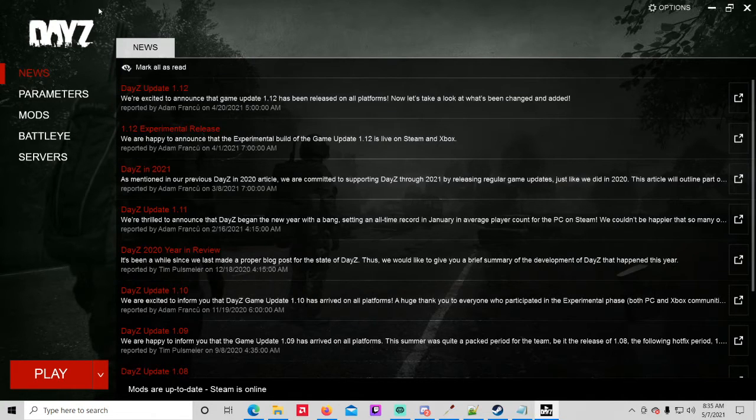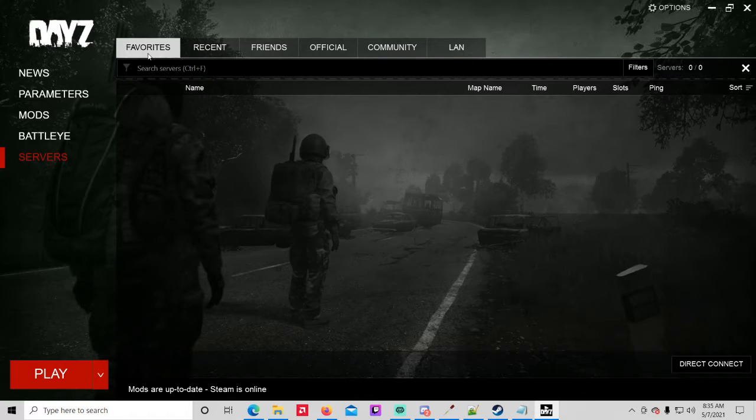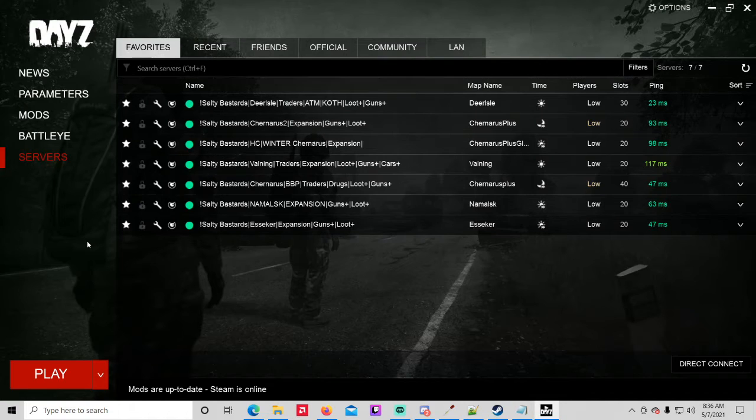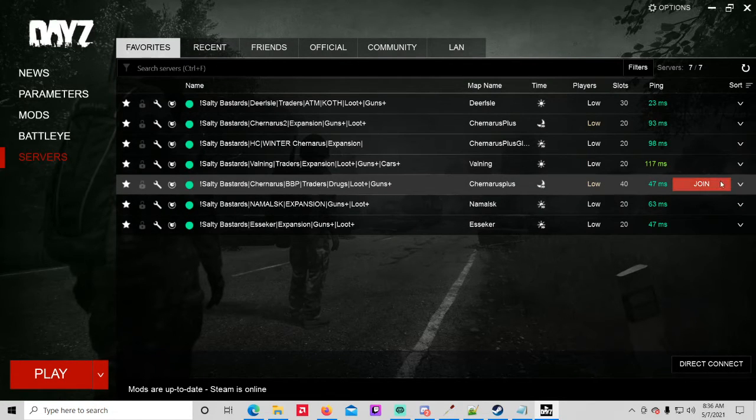I've just launched DayZ from the DayZ game launcher and we will join a server to show you guys what we're talking about. So just by default, if you've never changed your name before — whether you just opened up DayZ or you've been playing for a while — you've got that survivor name or survivor with a number in parentheses and you want to change it, give yourself a little personality, make yourself stand out.